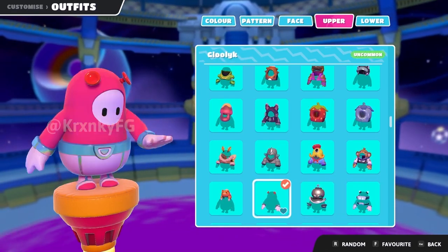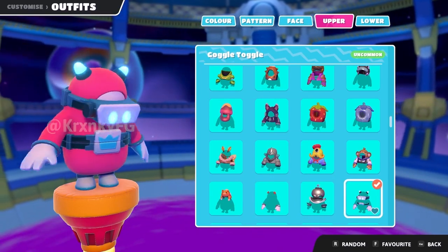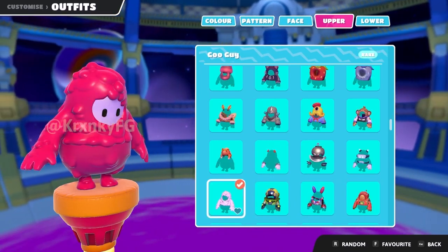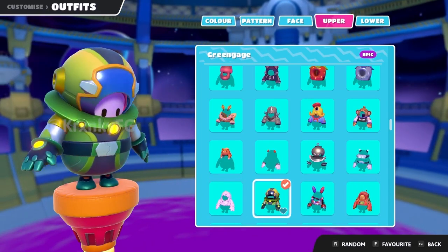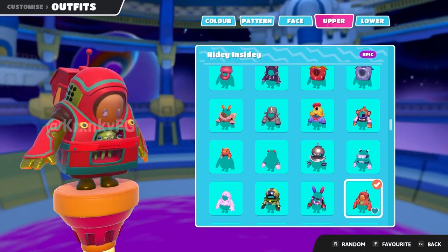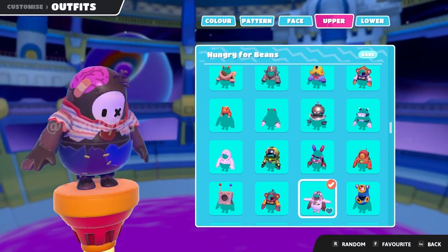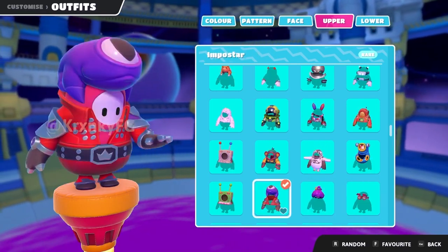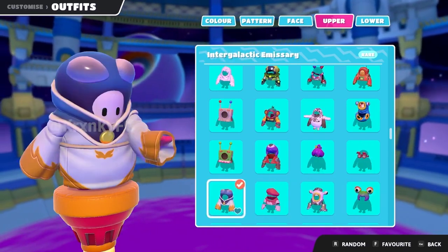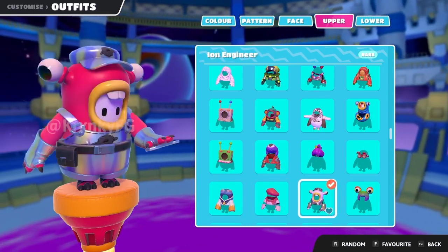We got a space monkey. More space outfits there — that one's pretty sick, I like that one. We have like a goo monster. Pretty weird goo monster looking thing. More variations of that. Another variation of the space monkey. Variation of the zombie. Some of these alien outfits are just crazy. That was like a huge snake. We have a mime.